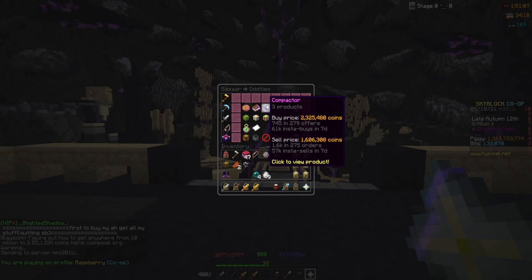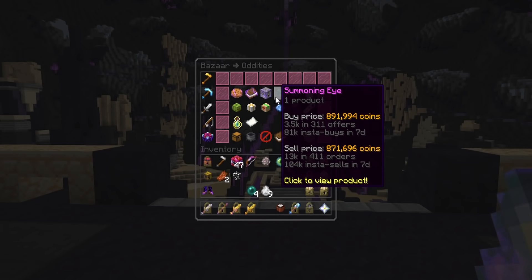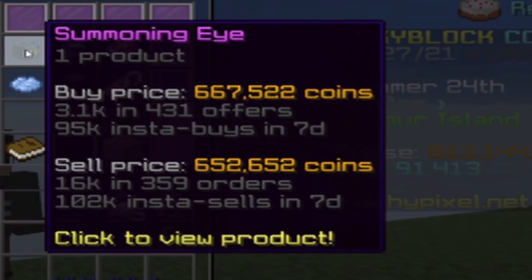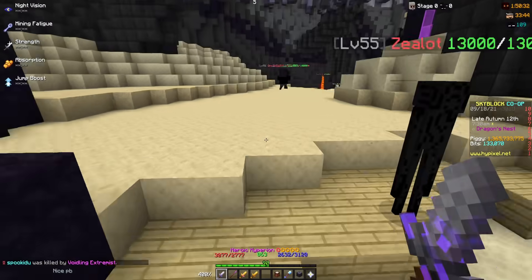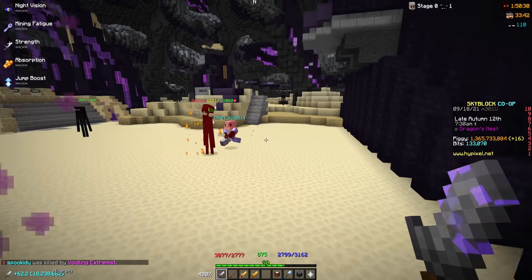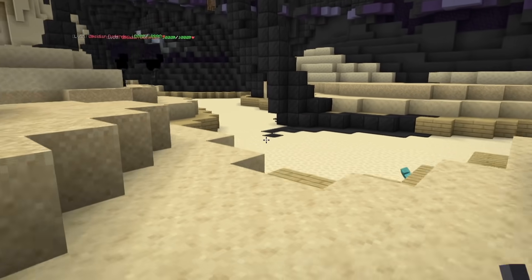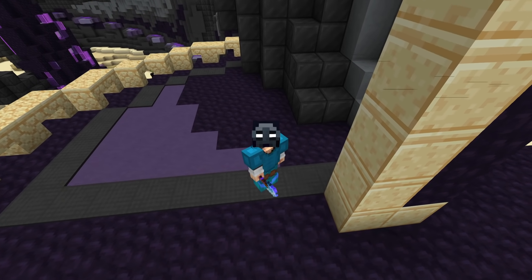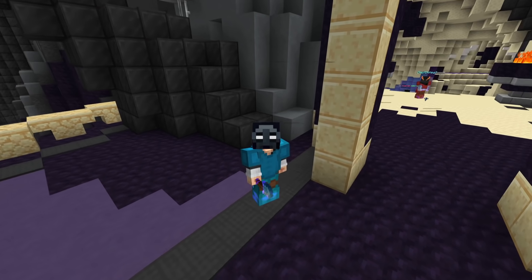The money-making method I'm talking about is grinding summoning eyes because they went up a lot in price. Around a month ago they were about 650k and now they're almost at 900k. The main reason why this happened is because other money-making methods came out making this one outclassed, and dragons are literally no profit unless you're somebody like Swavy getting a drag pet every second.